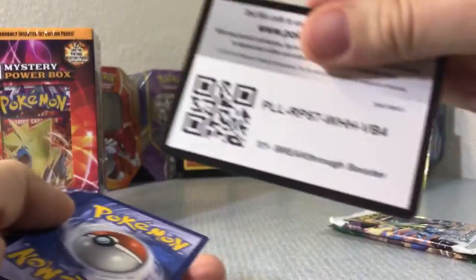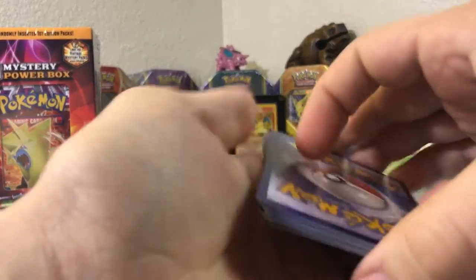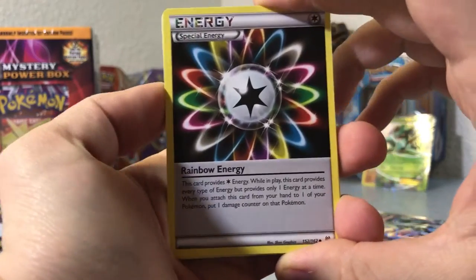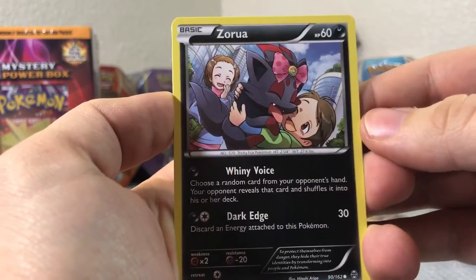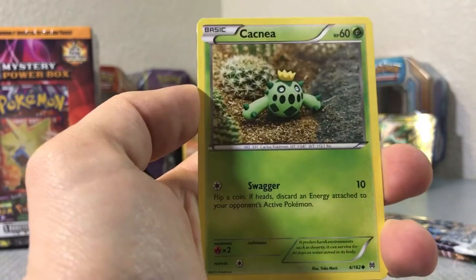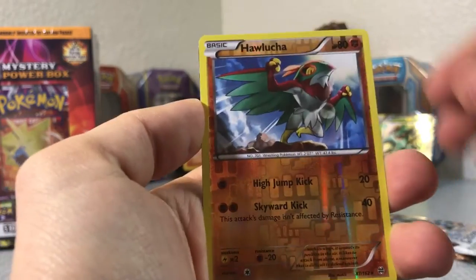Pretty good pulls in my opinion so far. I've opened a few of these off-camera and the pulls weren't the best, so maybe this is a sign it's turning around. We got a rainbow energy, Raichu, Skorupi, Chespin — look at that cute little Zora card, that's nice — Froakie, Snover, Cacnea, a reverse holo All-Lucha, so that's a reverse rare. Pretty sweet.